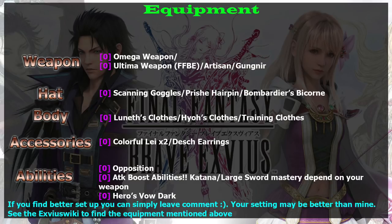If you don't need the LB fill rate dagger, then Omega Weapon and Ultima Weapon are the best weapons for him. For head gear, look for attack stats — Scanning Goggles, Priest Hairpin, or Bombardiers work. For body armor, Heal Clothes gives a high attack boost. Since he can equip great sword, he can also take advantage of 30 percent attack boost armor. For accessories, as a dual wielder you want Colorful Lei, though it's hard to get.